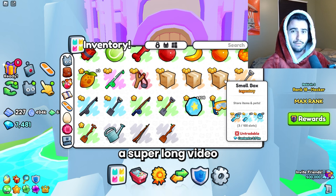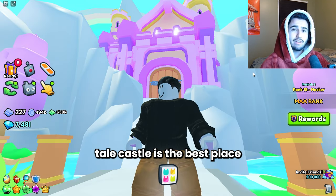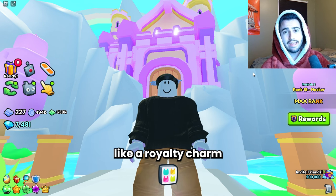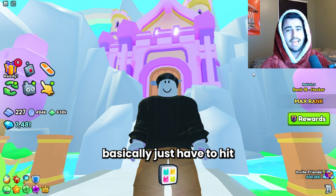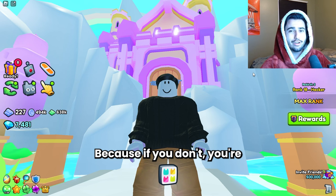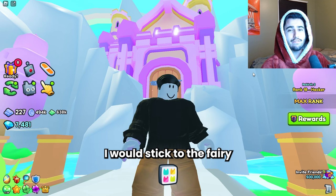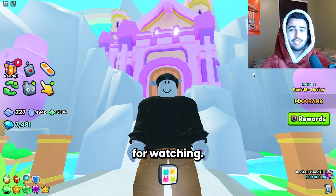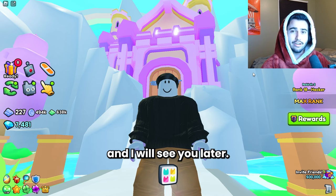It seems like the Fairy Castle is the best place to be opening your keys, but there can be variance - if you get something like a royalty charm or an overload charm in the other spots that would skew the results a lot. For people with zero luck like me, I would stick to the Fairy Castle, or better yet just sell the keys - they're just not worth it to open. Thanks for watching, remember to comment your Roblox username for the giveaway!